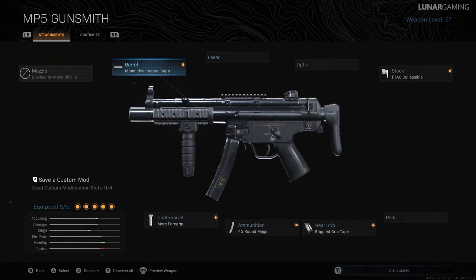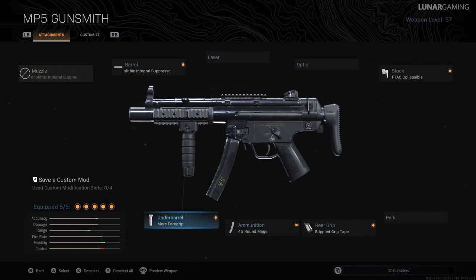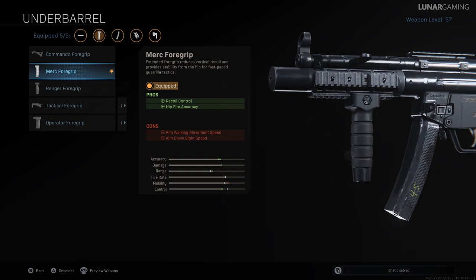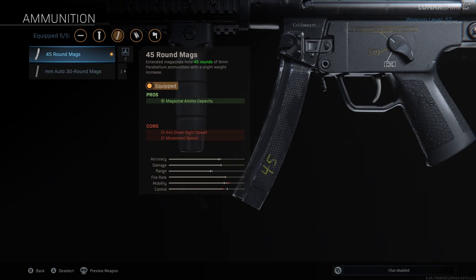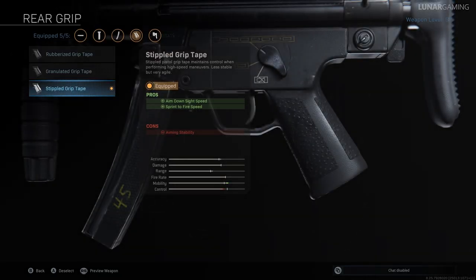There is a nice hidden effect on this one — it will increase your damage range as well. The second attachment is going to be the stock F-TAC collapsible, which increases movement speed by 6.5% and reduces aim down sight speed by 17ms, however your aiming stability and recoil control will slightly increase. For an underbarrel you can equip the merc foregrip — recoil control and hipfire accuracy are reduced, however an added strafe will be added to your aim walking movement speed; aim down sight speed and movement speed will also be reduced, so it's not personally my favourite underbarrel but it is what most players are using right now. The fourth attachment is the 45 round mags, which increases your ammo capacity, aim down sight speed by 8ms and reduces movement speed by 1.5%. The last attachment is the stippled grip tape — aim down sight speed is reduced by 17ms and sprint to fire speed is reduced as well, but aiming stability is increased.